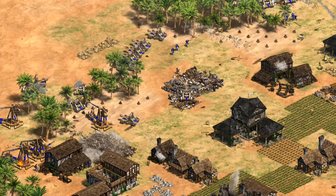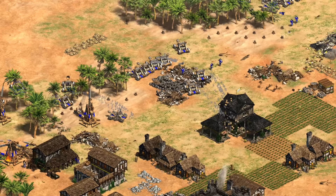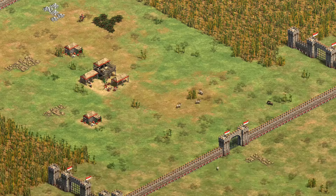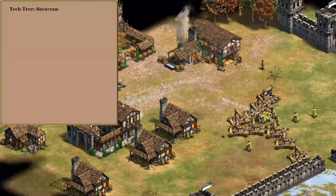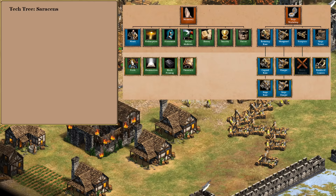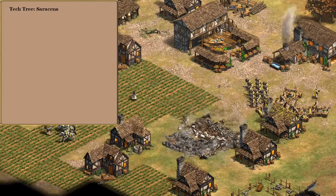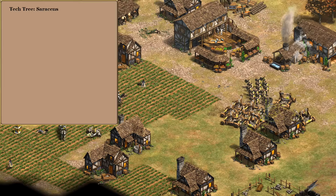Siege and infantry are a nice combo that tend to cover each other's weaknesses, and there are a ton of bonuses and techs for siege. But I want to go a bit more outside the box and build a civ around a monk and siege combination — ideally for something like Arena where you can be relatively safe doing a straight fast castle. For the basic tech tree I'm going to go with the Saracens; they have a good combination of all of the monk techs plus a lot of siege options. This doesn't mean we're taking all the Saracens' bonuses — we're just using their tech tree.